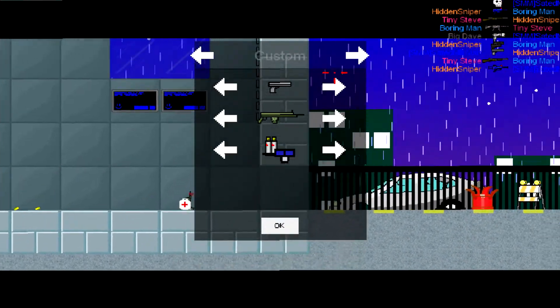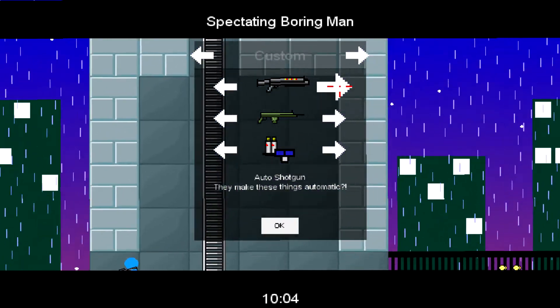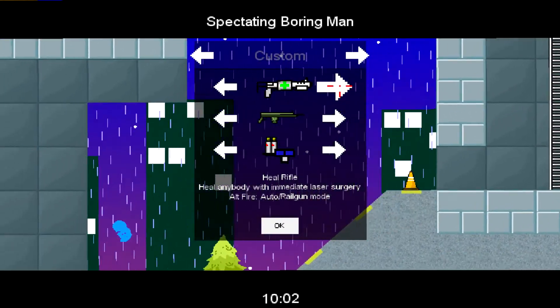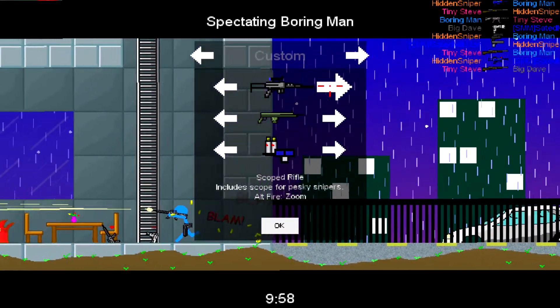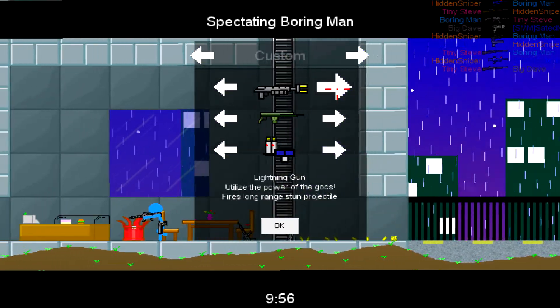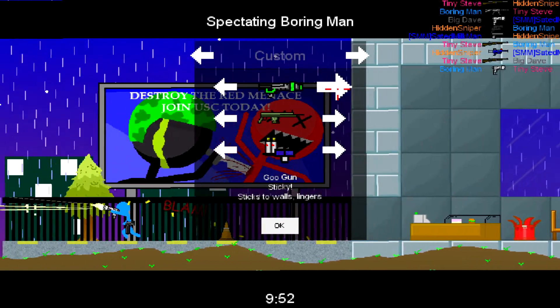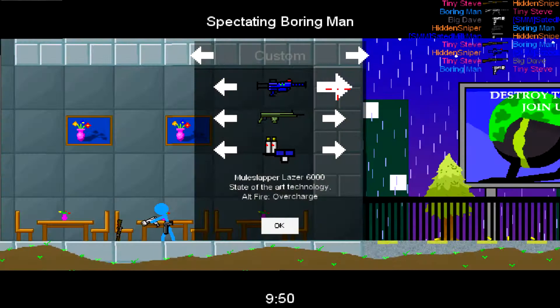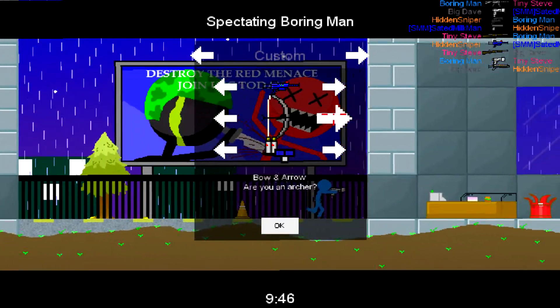That guy has a special ray gun, which I'll find. There's a fire Uzi, shotguns, healing guns — there's even a musket. Rail gun — those are pretty fun. All these rocket launchers, and a goo gun.